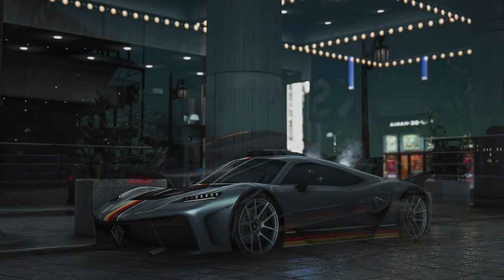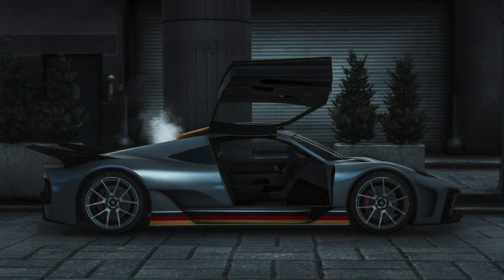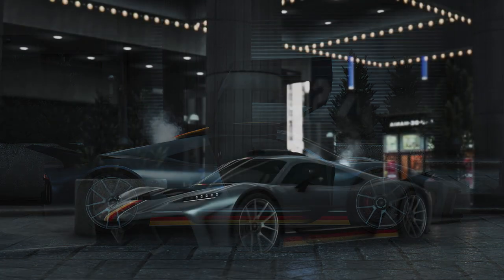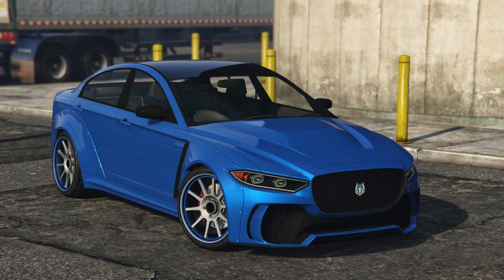The next car I want to show is the new Jaguar — a four-door saloon from Legendary Motors, looks very luxury. This is fitting perfectly with the luxury theme of this update. It looks like the X-Type — I could be wrong — but it looks clean.